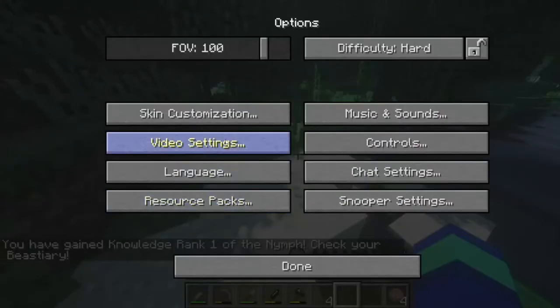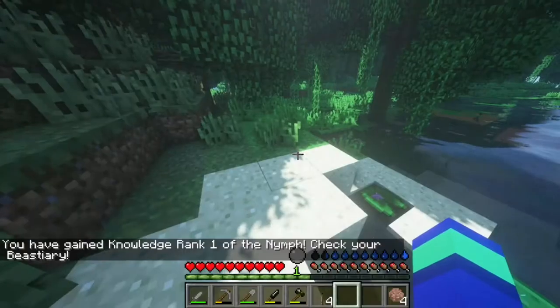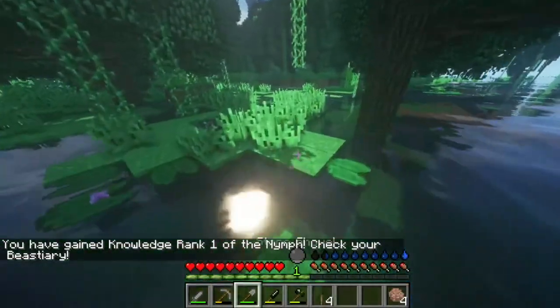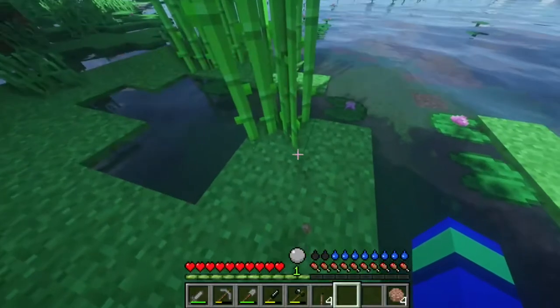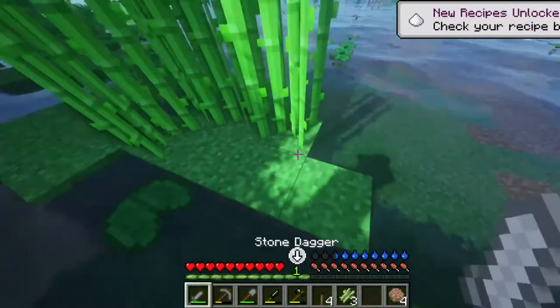Okay, that's a little annoying — auto jump is on. Turn it off. Sorry guys, I don't want auto jump on. What is my luck? Alright, you know what, I'm gonna hack the system. Exactly.